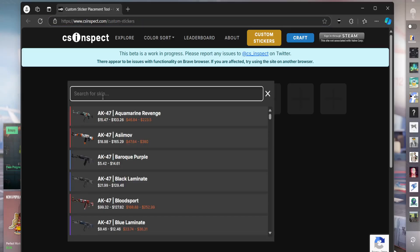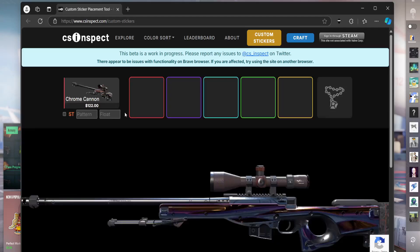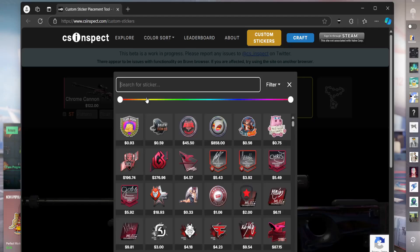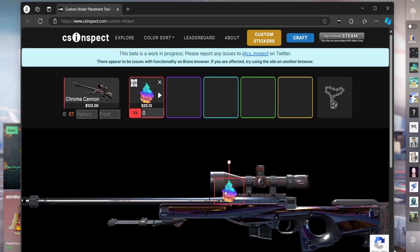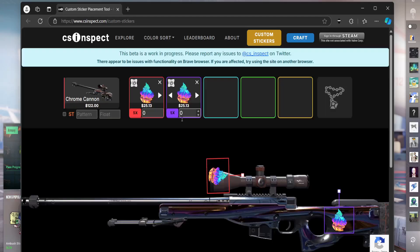Hit 'select a skin' and pick whatever skin you want — I'm going to use the chrome cannon in this example. Then just pick whatever sticker, so we could do like the liquid fire holo for example. You can drag them around, rotate them around, do whatever you want to them. So let's just say I want like two liquid fires on the scope like this.